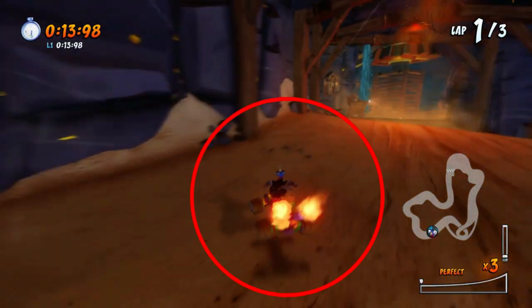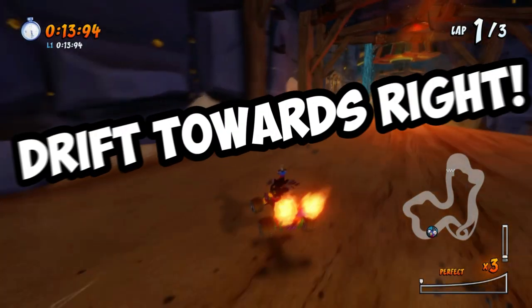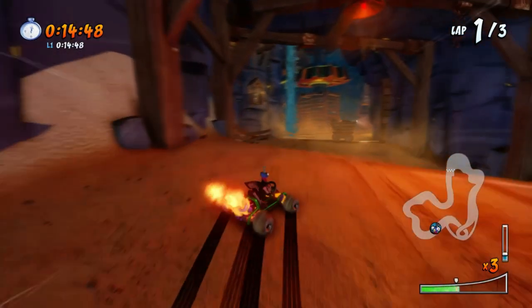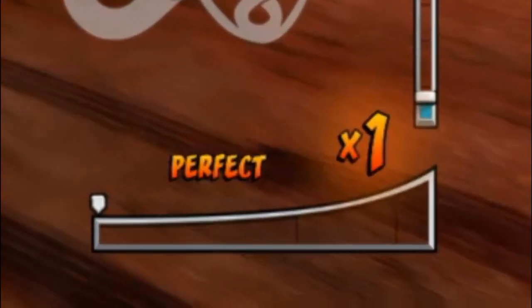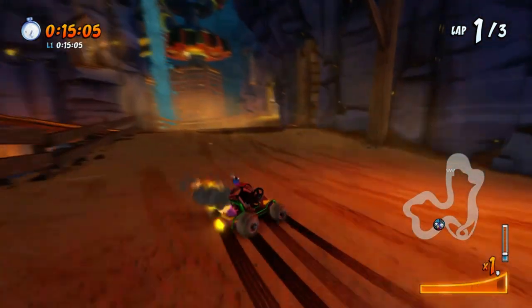Now this is crucial, so pay close attention. Notice that there's a bump on the track here. What you want to do next is start drift boosting again before the bump towards the shortcut. Once the drift has started, aim to boost only once — no more and no less. This will make your entrance into the shortcut much smoother and it's actually harder for you to miss the shortcut this way.